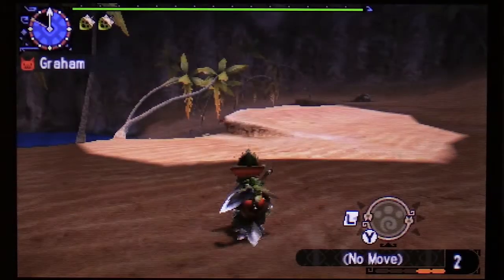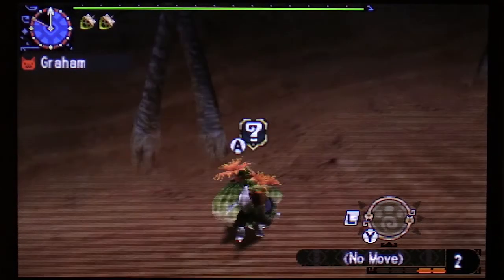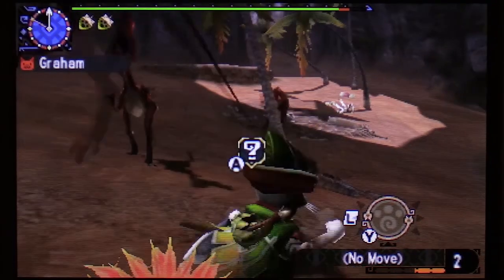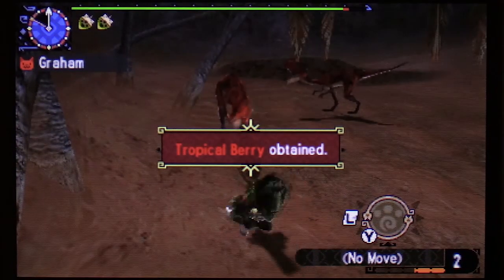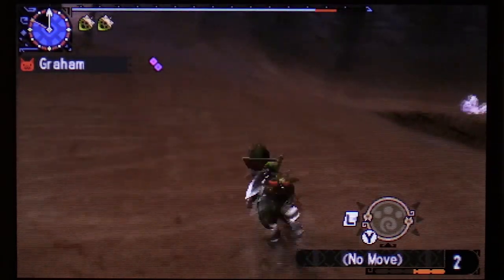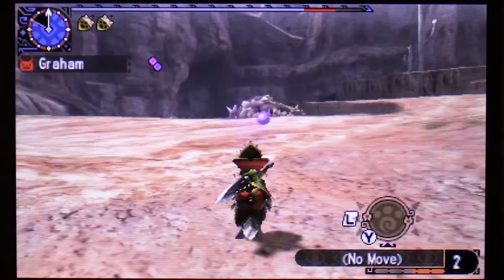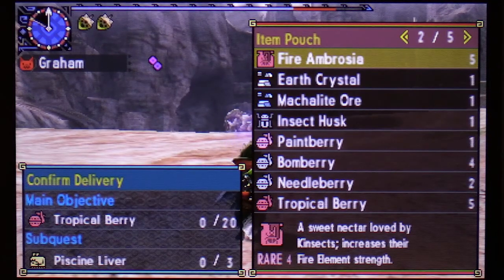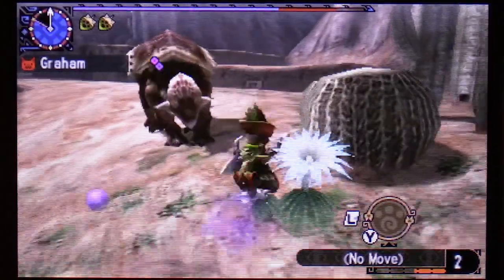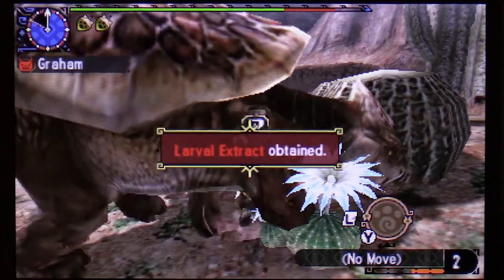Hopefully I can finish gathering real quick. Unfortunately I don't have another palico to distract these idiots. So — a full set of tropical berries and a healthy dose of poison for good measure. So how many tropical berries do I have so far? I actually got five. So I need 15 more.